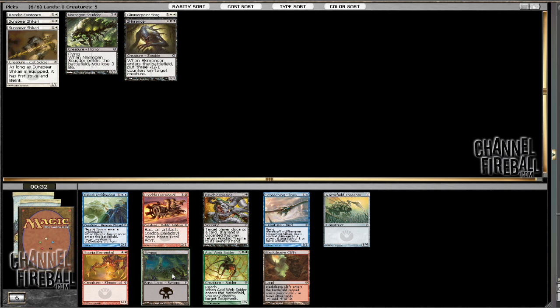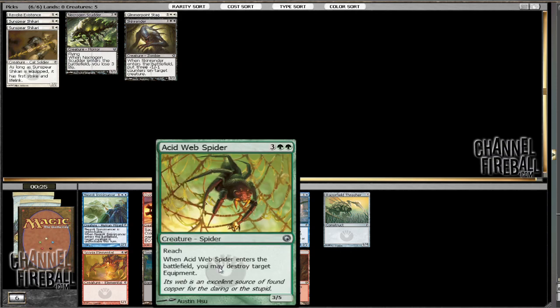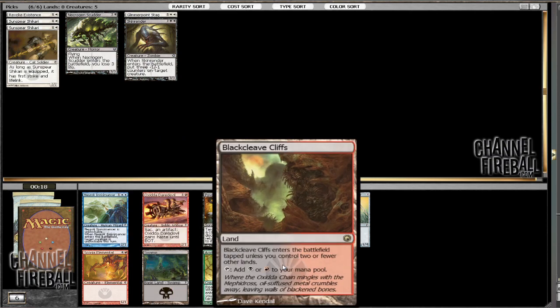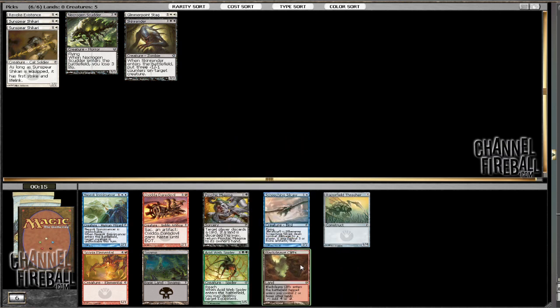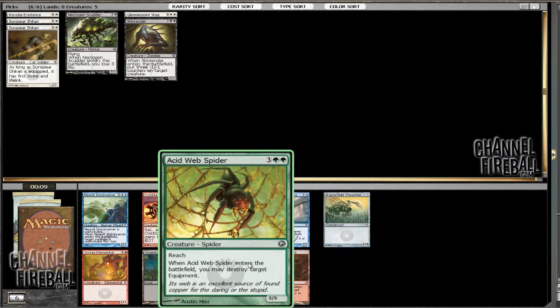Here, there aren't really many playables we want to grab. Acid Web Spider, I think, is pretty good — everything else is pretty mediocre. We can take this and potentially have a splash of red for maybe a bolt or something — I forget the name of it, the artifact bolt. So I think I'm going to take that and send the signal for someone to be in green. I really want these colors to come back.